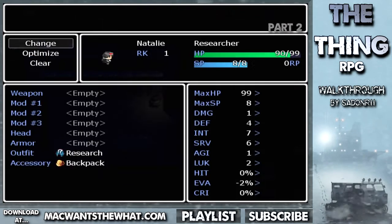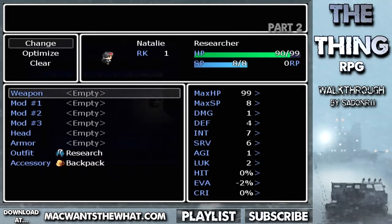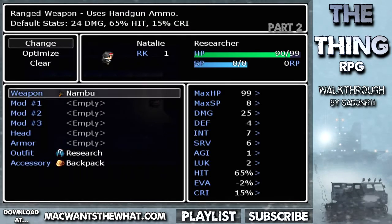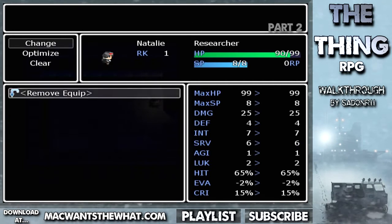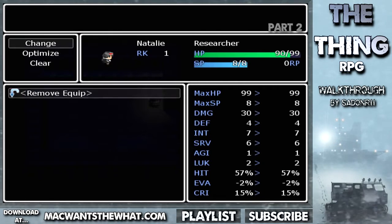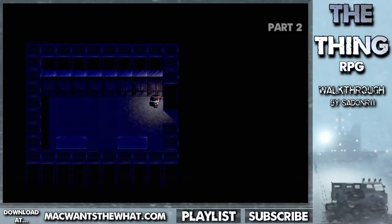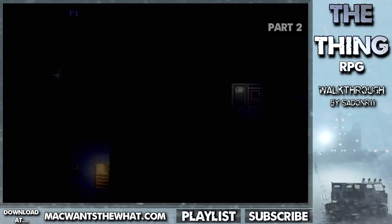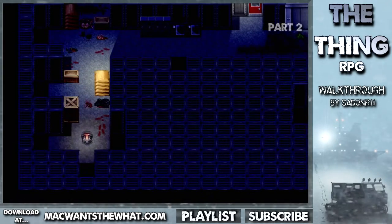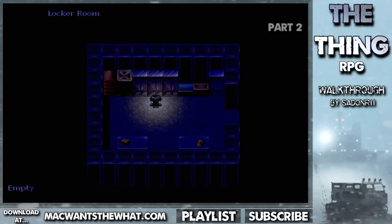Let me go equip some stuff. The customization looks very similar — I guess it's the same thing from the first game, the 2.0 version I played earlier. Extended mag, nice. I don't really need to learn anything because I still remember pretty much everything from the first two games, so I'm kind of experienced when I first started.